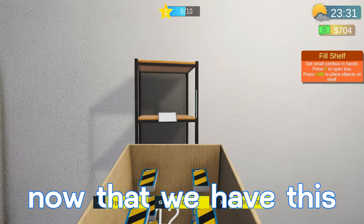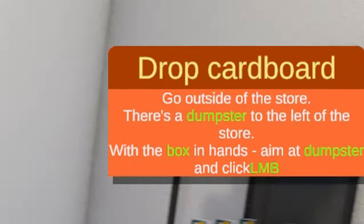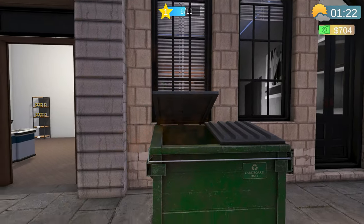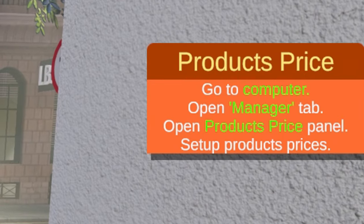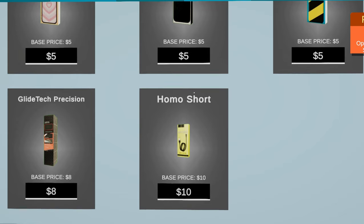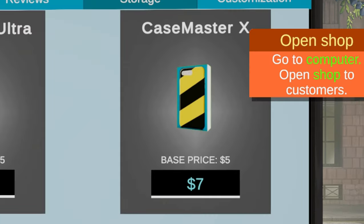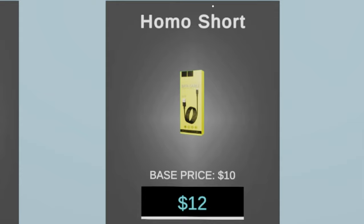Now that we have this, we'll go to our shelf and hold the left mouse button — we filled that shelf up. We'll do the one underneath. Next task says drop the cardboard — go outside, there's a dumpster to the left of the store, aim at the dumpster and click left mouse button. Next task: product prices — go to computer, open manager tab, press products price panel, set up product prices. We'll head back to our manager tab. We can change the base prices — we'll go from five dollars to seven on these, change this to 10, and this to 12.